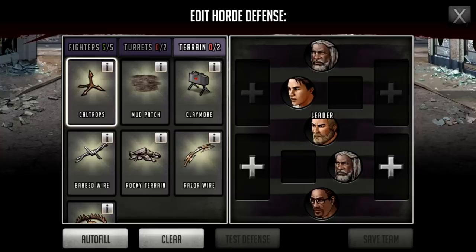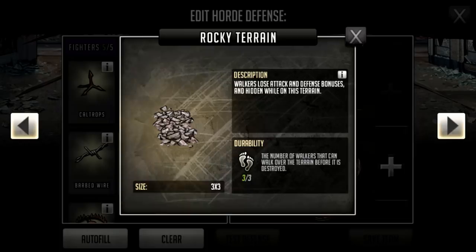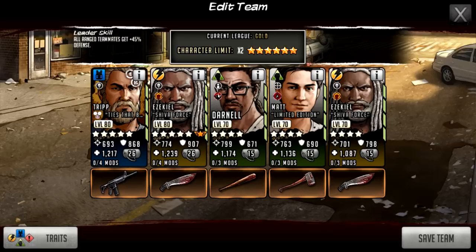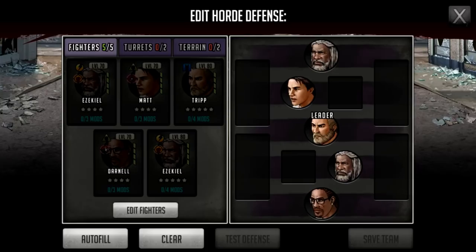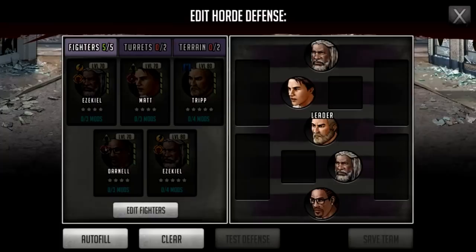The terrain ranges from things that slow walkers down to claymores that blow them up. If you click the info icon in the top right corner you can see information on every single one — there is also one that makes hidden characters visible, which is quite powerful since there are stealth elements to attack teams. I've got two Ezekiels here — a five-star Ezekiel and Darnell are the second two, so the first character and the fourth and fifth are the three middle characters.